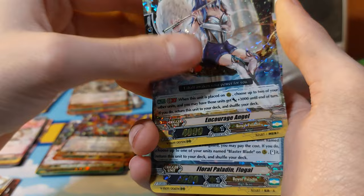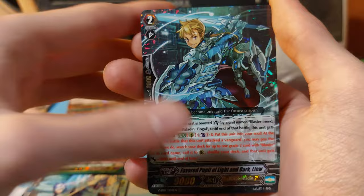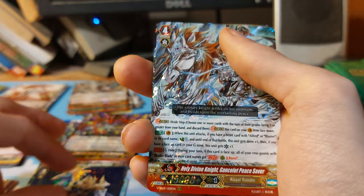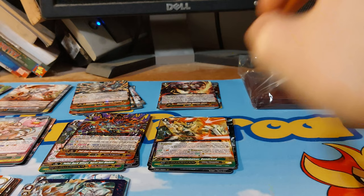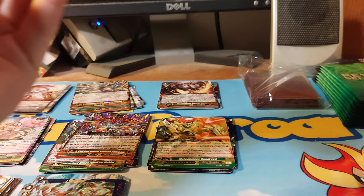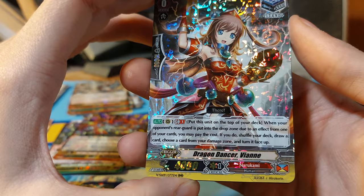So this is Royal Paladin — haven't seen Golden Paladins yet. But we are looking at King of Knights Alfred, Holy Divinity Knight, and Holy Beast Divinity. This is a much more difficult box to open than I thought it would be.